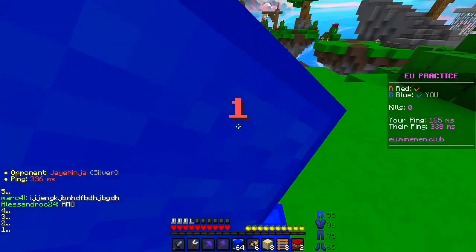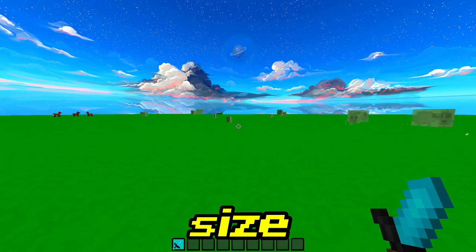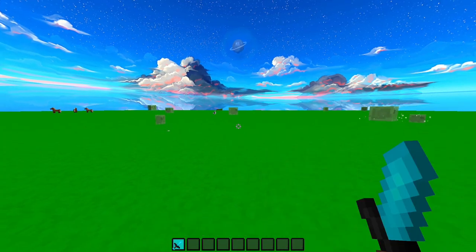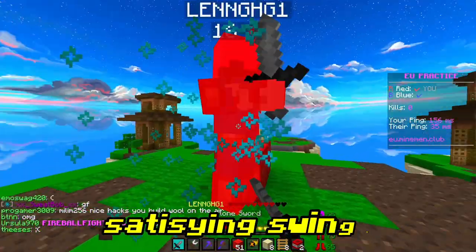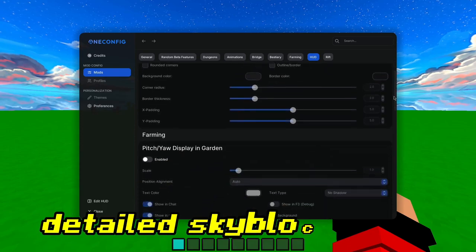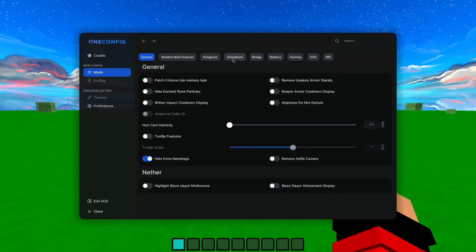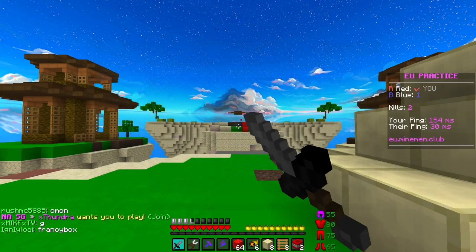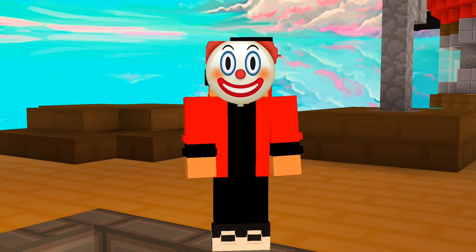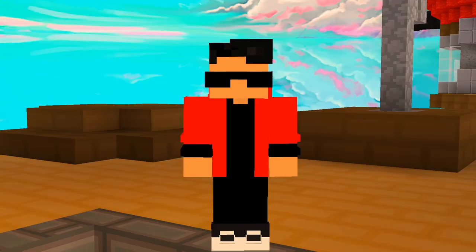This is Docker, a Minecraft mod that can change the size, position, and speed of held items. This mod has been used by many people to make satisfying swings or for its detailed settings in Sky Block. But for PvP players, only animation matters. You can use this mod the right way and make satisfying animations, or you can use it the wrong way and make not-so-satisfying animations.